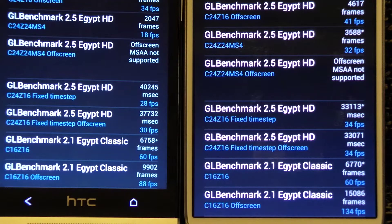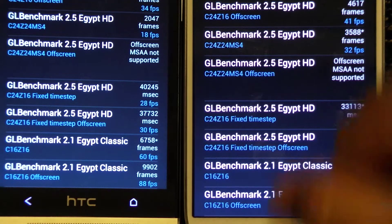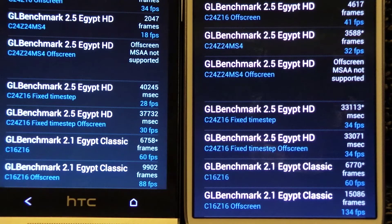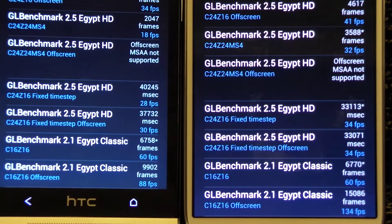At the end, the off-screen classic test shows the S4 is way ahead at 134 frames per second versus 88 frames per second on the HTC One. This test clearly demonstrates that the combination of the Exynos 5 and the PowerVR SGX 544MP3 is more superior compared to the Snapdragon 600. Thanks for watching — see you later!